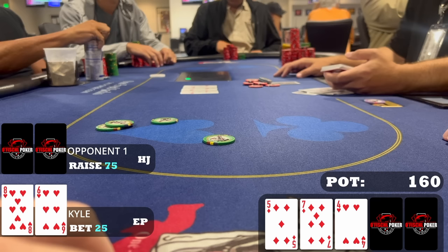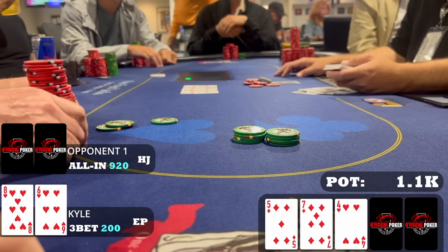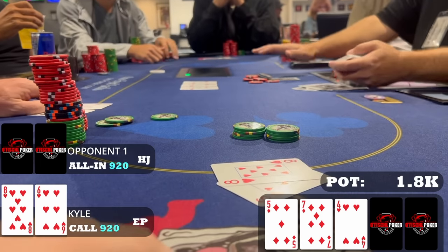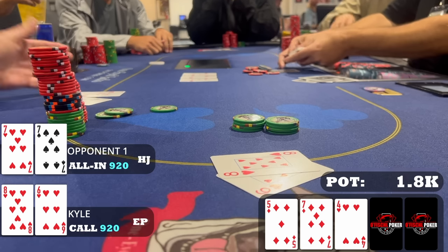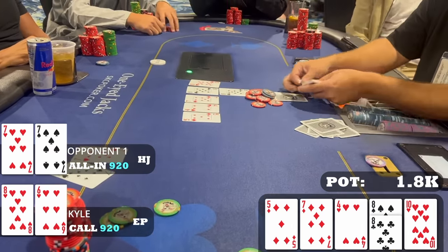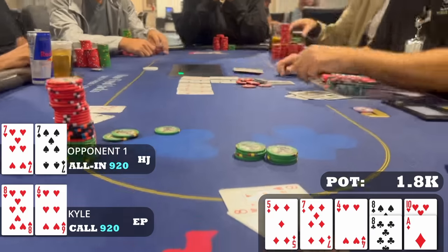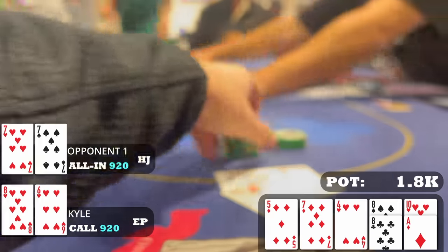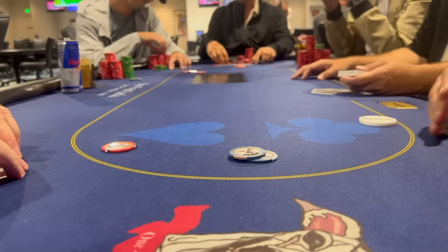On drier boards I might just call, but there are so many action-killing turn cards — if a diamond hits, or an eight, six, three, deuce, or some aces for the three-four — that I have to bump up the aggression now while I still have the nuts. I three-bet to two hundred dollars, and after a very short thought my opponent jams all in for nine hundred and twenty dollars. I snap call — I have the nuts. I ask my opponent if he wants to run it twice, he agrees, and I show my hand. I'm against pocket sevens. First board: eight of spades, ten of hearts — we lock up half the pot. Second board: eight of clubs and ace of diamonds — we scoop this massive pot. Very glad I didn't just call the seventy-five, as that eight would likely have killed the action.